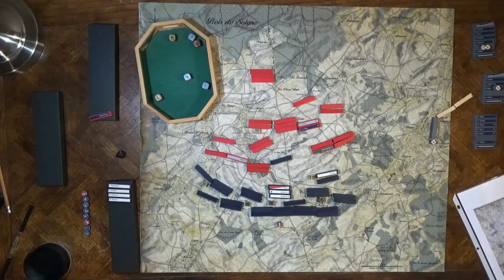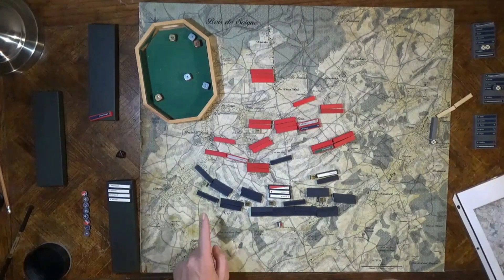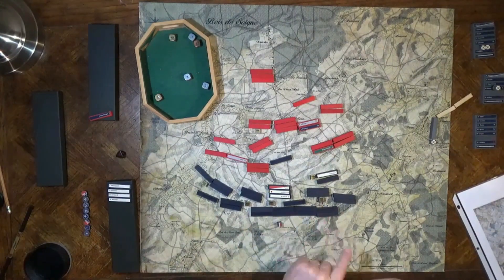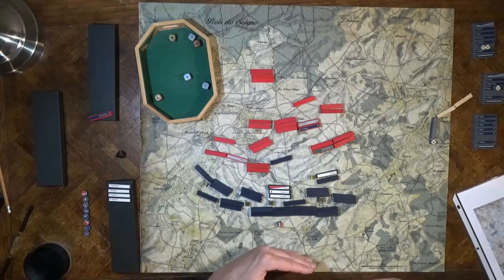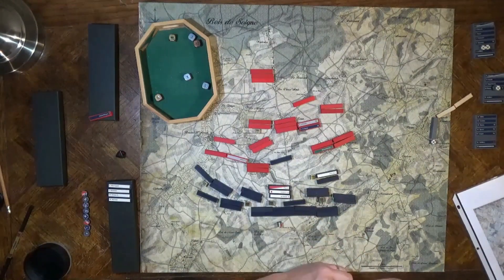Turn two — the French have all written new orders, so they've all flipped up, which means they can't alter the turn order. The plan is to pull back first and second corps while bringing the cavalry and the guard forward. Let's see how this works.